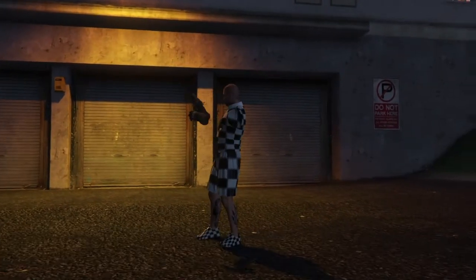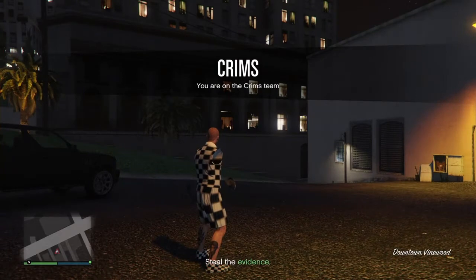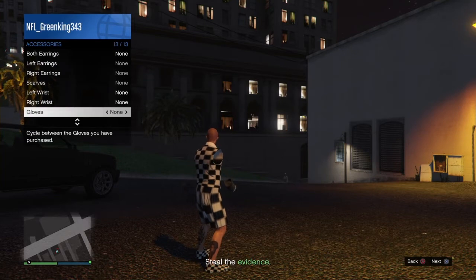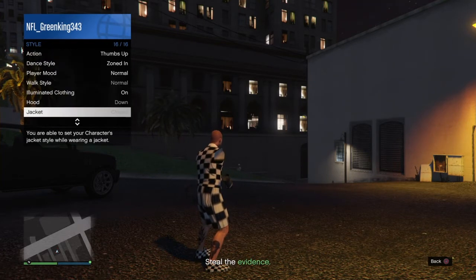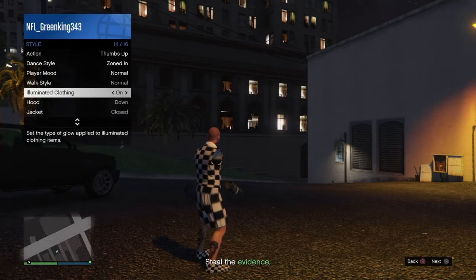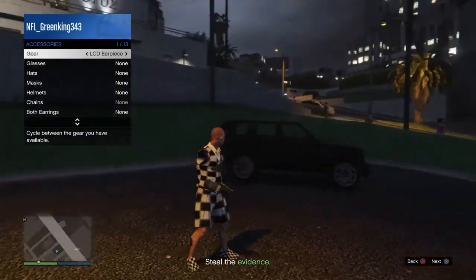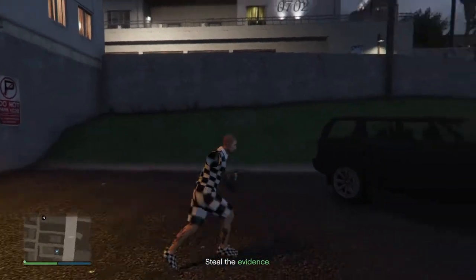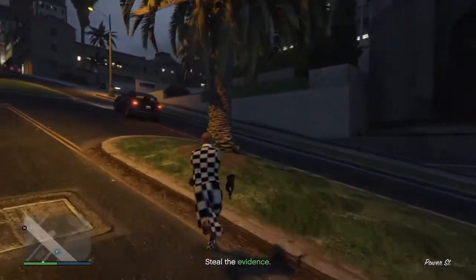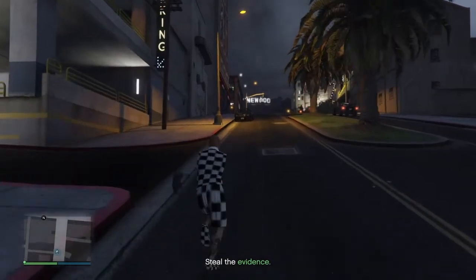Once you load in, pull up the Interaction Menu — this is so the outfit can save. Go to Style, then Accessories, then Gear. Go to Gear and put on an earpiece. After putting the earpiece on, steal a car and make your way to a clothes store.